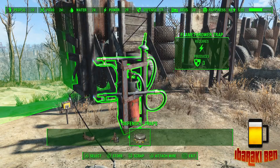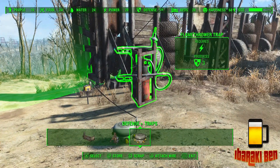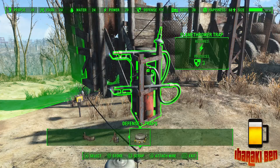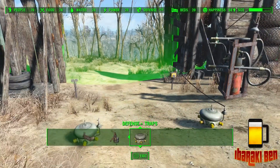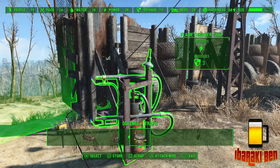With the traps, every time they're used you will have to repair them. Depending on what they are, they will use either copper, oil, or any other kind of material. When you activate these they're going to ignite almost immediately, so generally you want to set the cables up last.